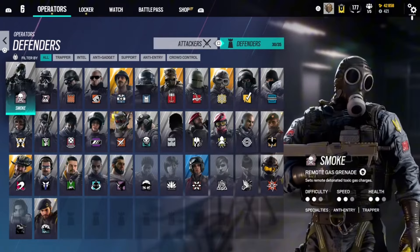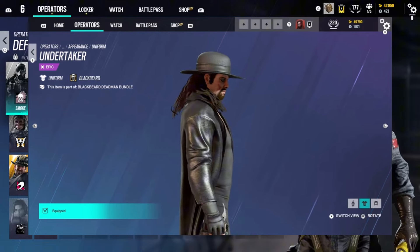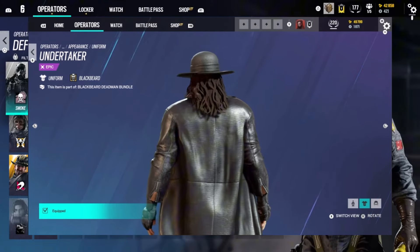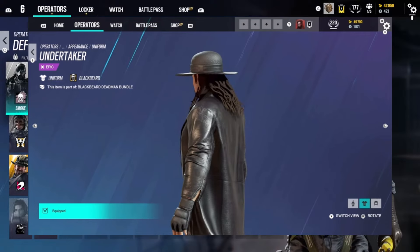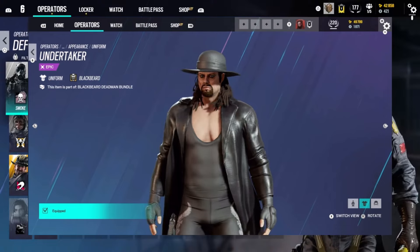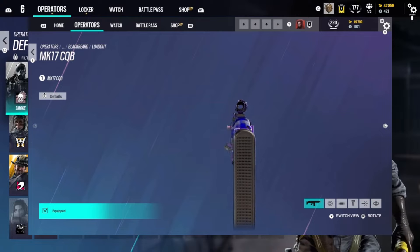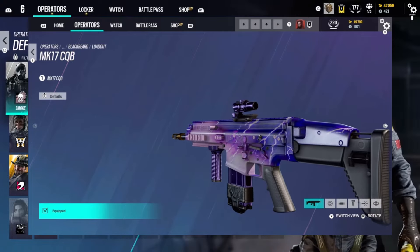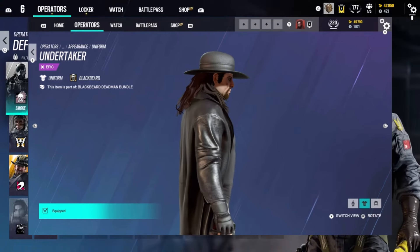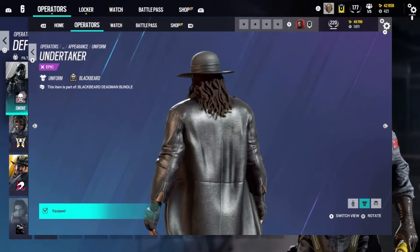Lastly we have the Blackbeard Undertaker skin. Diamond — this skin is actually dope. It is just the Undertaker. If you lose and get mogged by the Undertaker, that's something else. The weapon skin is purple lightning on his gun and it's dope. Actually, I'll call this a high Plat — it's cool. Undertaker W. It's a dope skin.